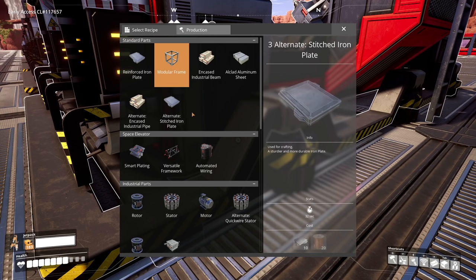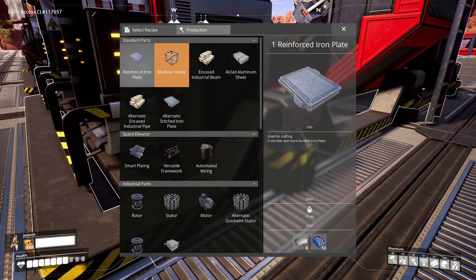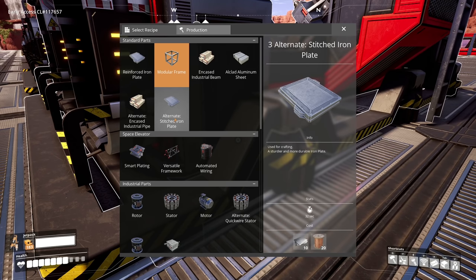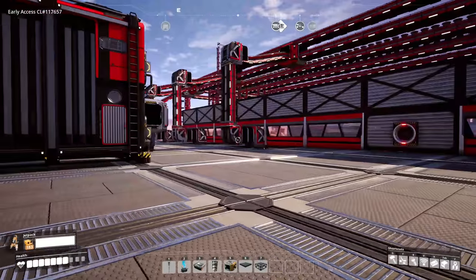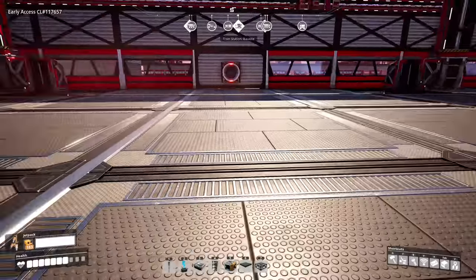This gives us three output, so I think we're going to set up both — a reinforced iron plate and a stitched iron plate. We can interchange these no problem and have them delivering on the same belt system.